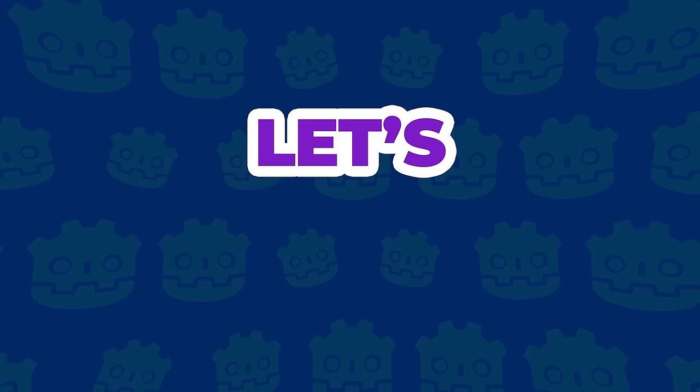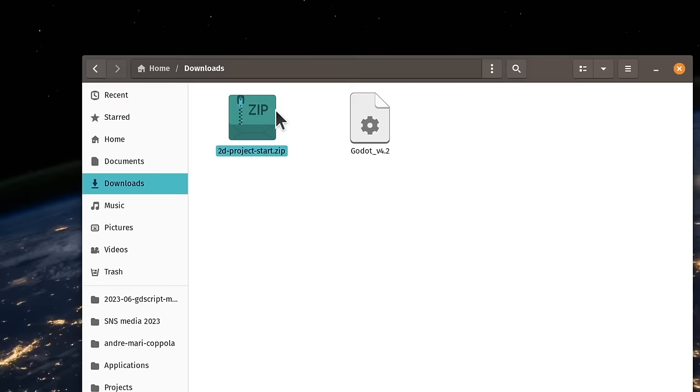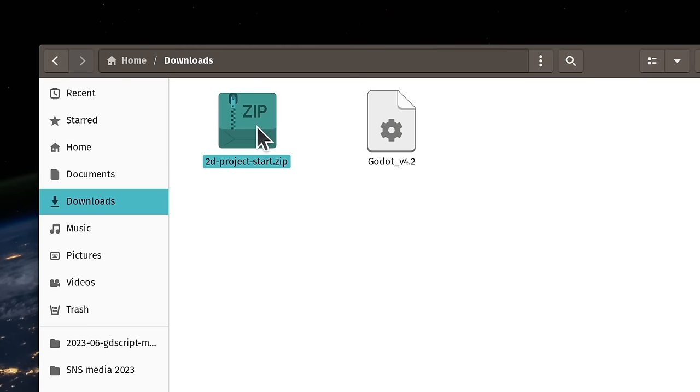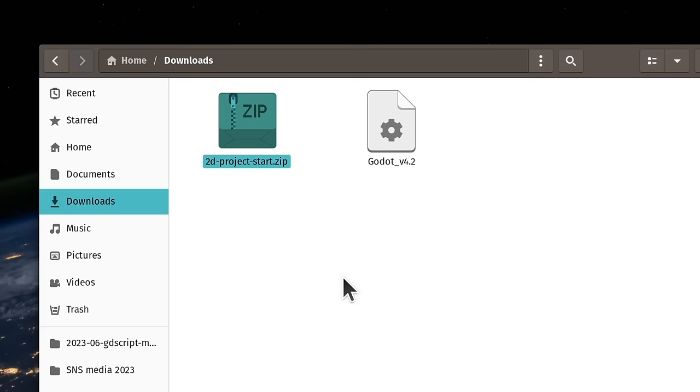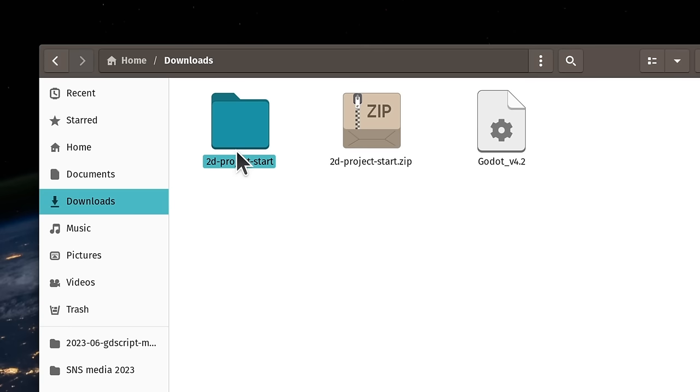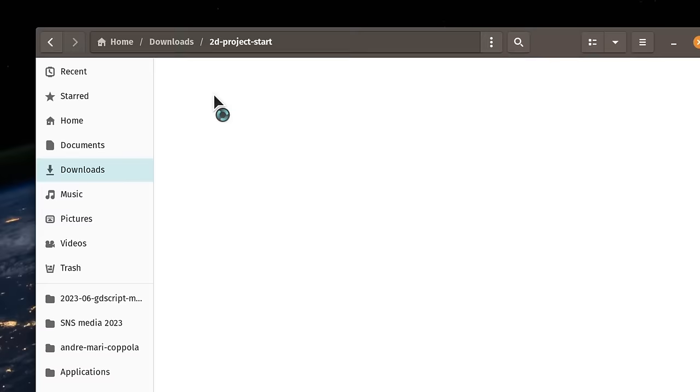After downloading the Godot engine and the files from the website, we'll need to import the project files into the Godot editor. First, we have to extract the project files from the zip you downloaded. A zip file is a compressed archive that brings multiple files and folders together in a format that's easy to share and fast to download. To extract the contents, you can right-click the zip file on most systems and select an option like 'Extract Here' or 'Extract All' on Windows. On macOS, you can double-click the zip file and it will create a new folder next to it containing all the character images and everything we'll need.